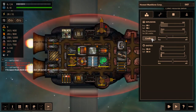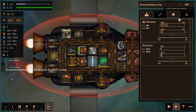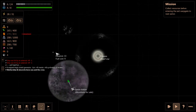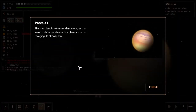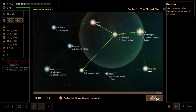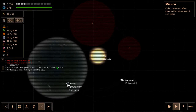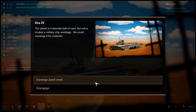Let's buy a lot of explosives because we'll need them — 200 should be enough for the beginning. They don't sell any crew, of course. Let's check out the next planet and fly onward. Hosea 1 — this gas giant is extremely dangerous, showing constant active plasma storms. Well, that's disgusting. One trade signal, two fleets, two planets. Let's check out Aura-4 — this planet is a desolate ball of sand but we've located a military shipwreckage. We could scavenge it for materials!